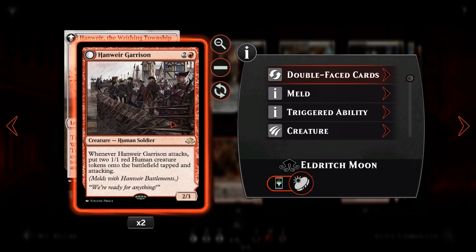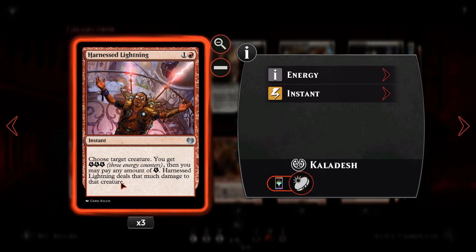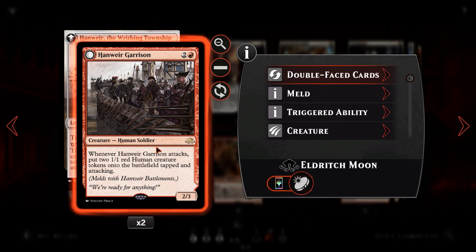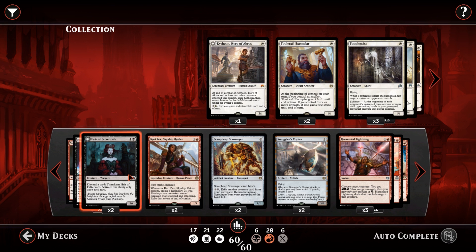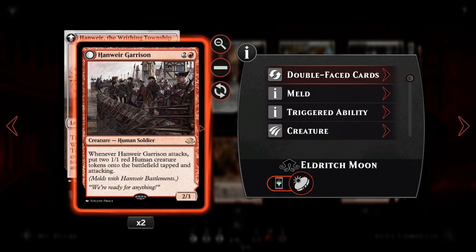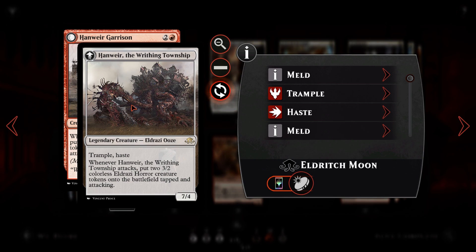We then have Hanweir Garrison: for two and a red, a human soldier, 2/3, which is not a bad creature in this kind of early game strategy. Whenever it attacks, you get to put two 1/1 red human creature tokens onto the battlefield tapped and attacking. This guy can get out of hand very quickly if not dealt with. There is of course removal like Harnessed Lightning and Fiery Temper that can deal with it, but that would require our opponent to use their turn three essentially to deal with the Garrison. We're likely already dealing about four damage minimum by the time they want to get rid of it, so Hanweir Garrison can either eat removal or get in a lot of damage and go really wide, stopping our opponent from blocking. There is a meld on the back — the Writhing Township — which we'll get to in a second.